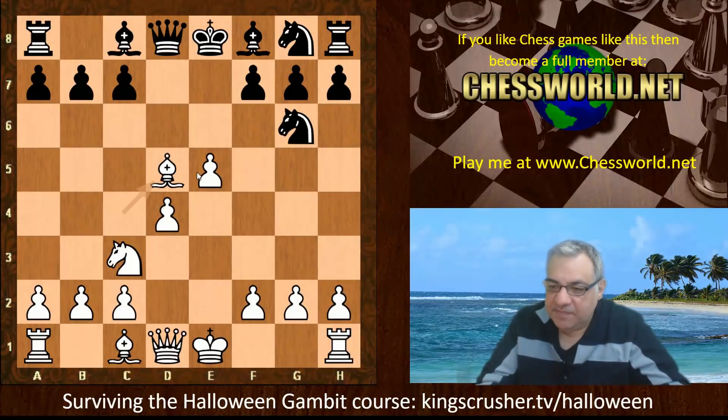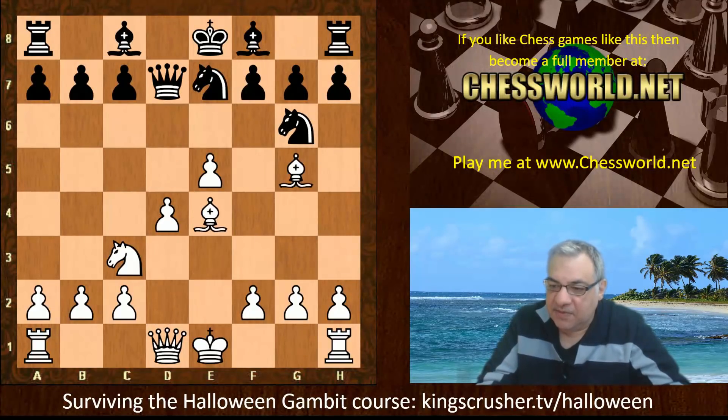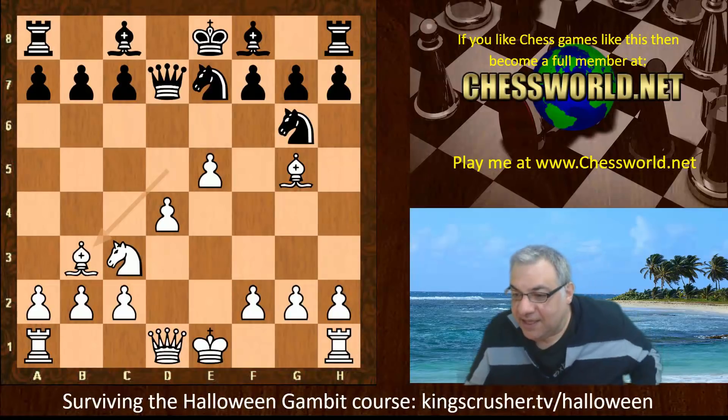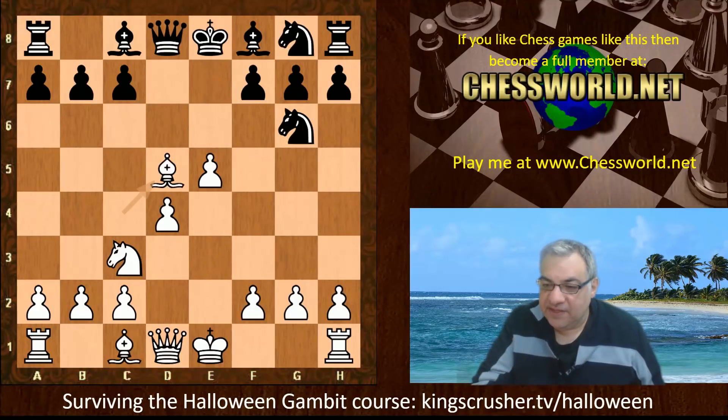Bishop takes d5 is played, then c6. There are other options here that have been seen before — the knight going to e7, for example. This position has been seen before; there's an over-the-board game with Bishop b3 which was actually interesting. Pollock, rated 2170, managed to beat his opponent rated 2519 in 2012. So yeah, there's an interesting stem game there — very interesting territory for the daring.